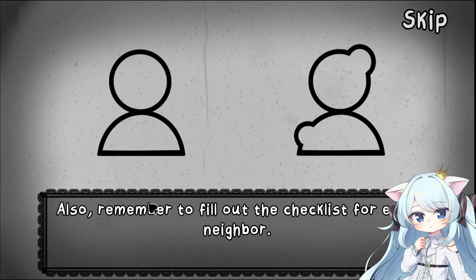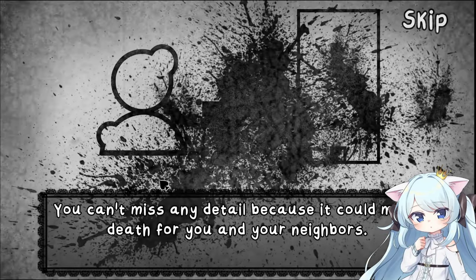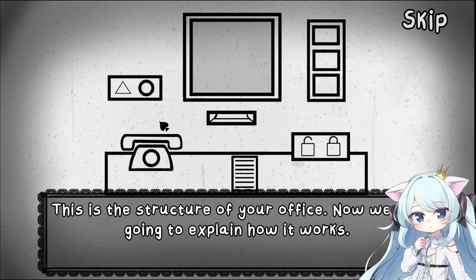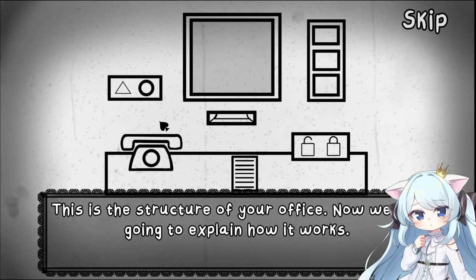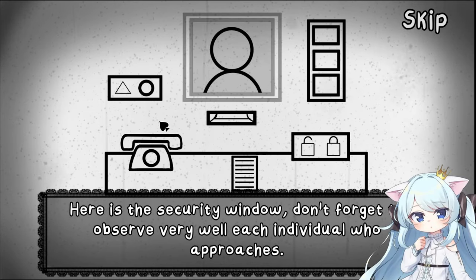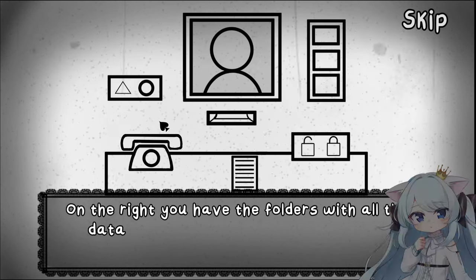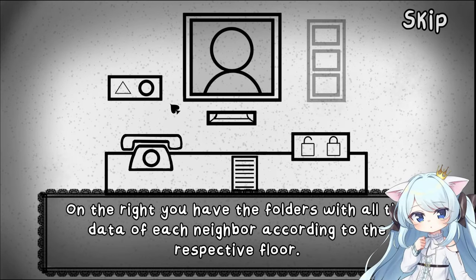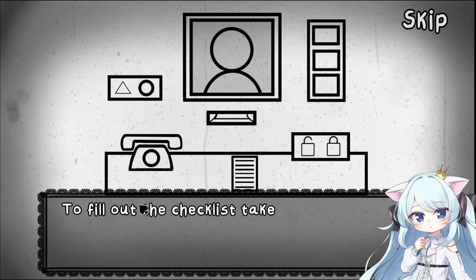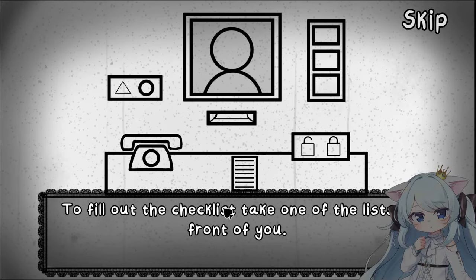You have to pay close attention to the appearance of your neighbors, or else you're going to wind up six feet under — and everybody else inside too. Remember to fill out the checklist for each neighbor. You can't miss any detail because it could mean death for you and your neighbors. This is the structure of your office. Here is the security window — don't forget to observe every individual who will approach this. You have the folders with all the data of neighbors according to the respective floor. To fill out the checklist, take one of the lists in front of you.